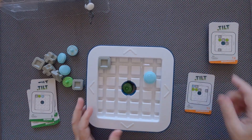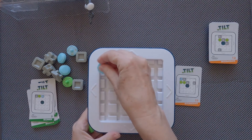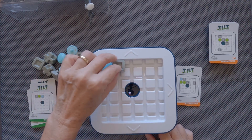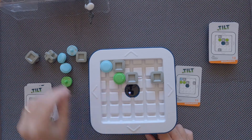I'll take challenge 11. What do we need? One blue slider and three grey blockers, and two green sliders.